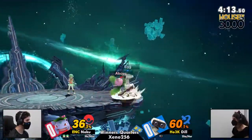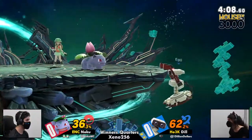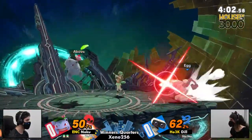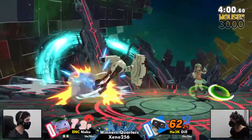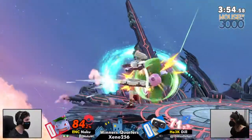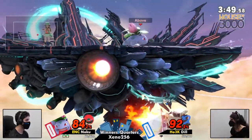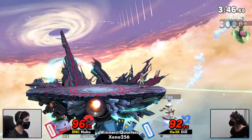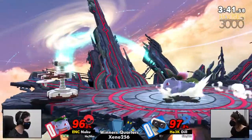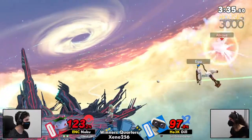I'm really liking how aggressive Nogu is being with these edge guards, because it's not giving you a moment to think. By the time you're aware it happened, you're dead. But definitely can't count Dill out. Dill's starting to get a little bit of stage control now. Nogu keeps catching these air dodge ends. Dill, that was necessary. Doesn't run out of fuel.